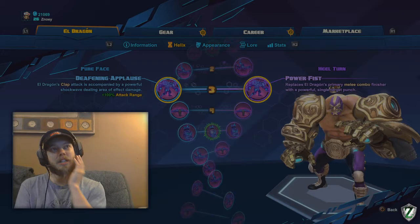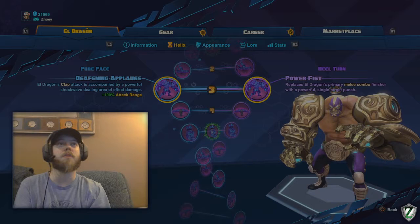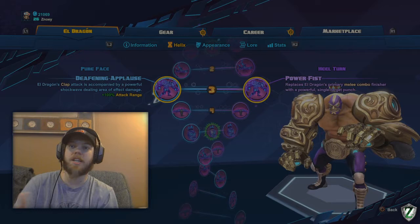On to level 3 — Deafening Applause is the only one you should even look at. Power Fist doesn't exist as far as I'm concerned, it's terrible. Deafening Applause increases the attack range of your left trigger alternate attack, and that is incredibly useful. Even though it's slower and does less damage than your right trigger attack, in most combat you're trying to get into melee range but it's too dangerous — this solves that problem for you.